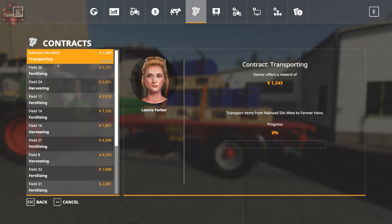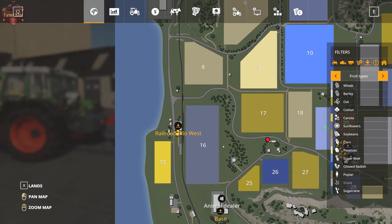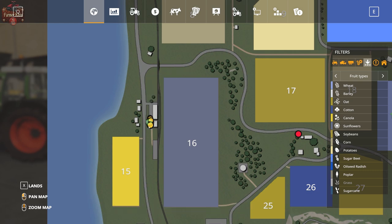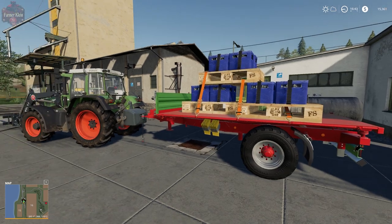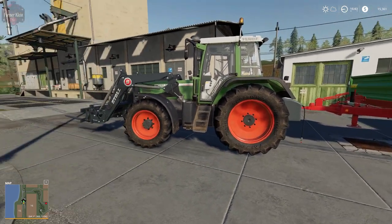Here we have an active transportation contract that says we need to transport items from Railroad Southwest to Farmer Hans. On the map, that yellow-green dot represents the pickup location, and the red dot represents the delivery location for this particular contract.